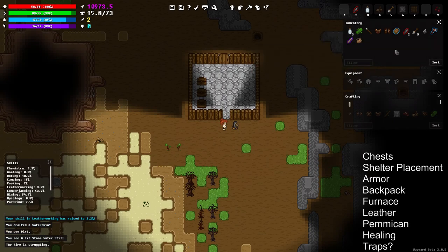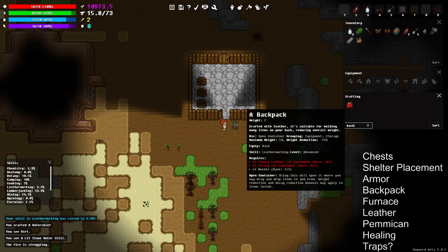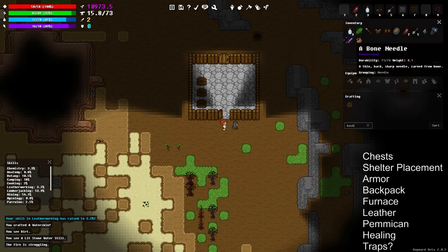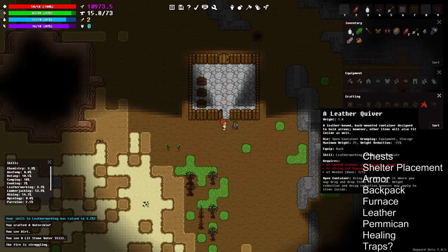Now we have two waterskins to hold water. We've covered pretty much everything: chests, shelter placement, armor, and backpack — which is essentially a chest you carry on your back with 25 weight reduction. It's kind of cumbersome since you have to manually drag stuff into it, so I'm not a big fan, but if you want to carry more material a long way especially if you're spelunking it could be a really nice thing.